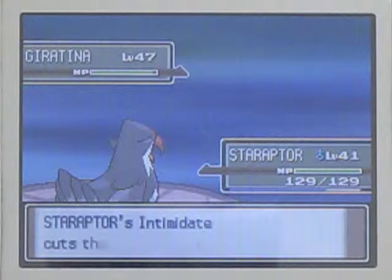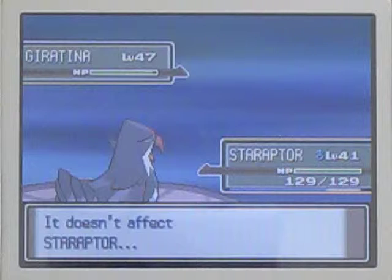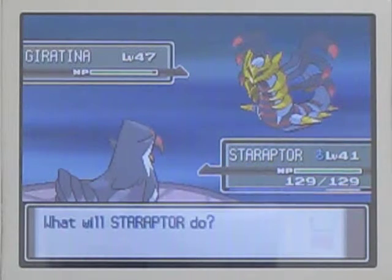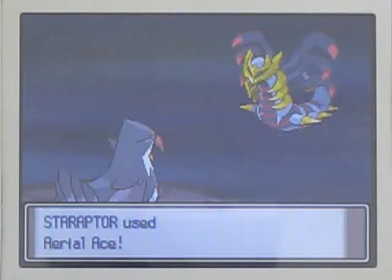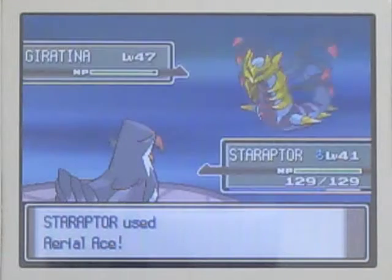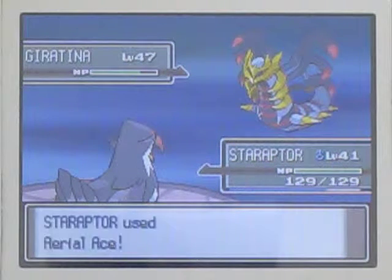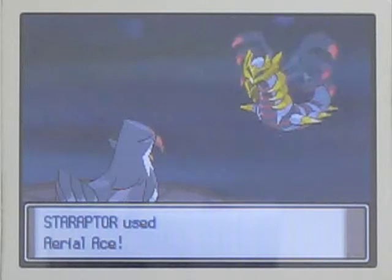That's how you do it. I cut the wild Giratina's attack - brilliant. See, it didn't affect Staraptor right there, which is a very good thing. So now I think my tactic is just going to be to Aerial Ace it, just get it down into the low health numbers. Once that's done, just lob the Dusk Balls at it, even though I should have probably thrown some Quick Balls.